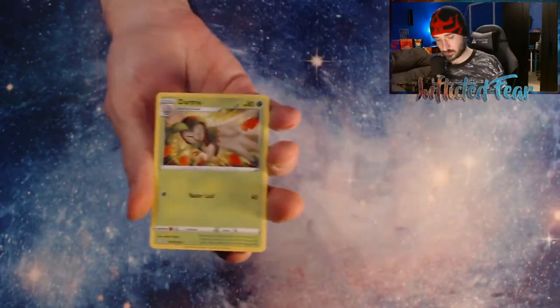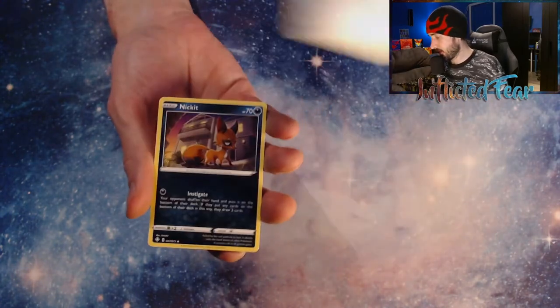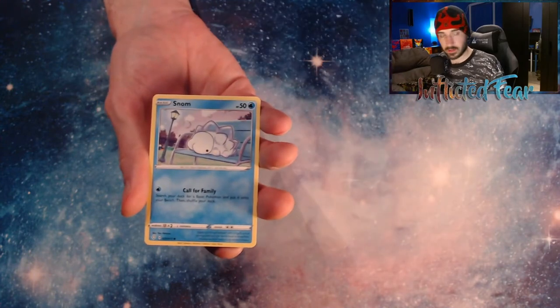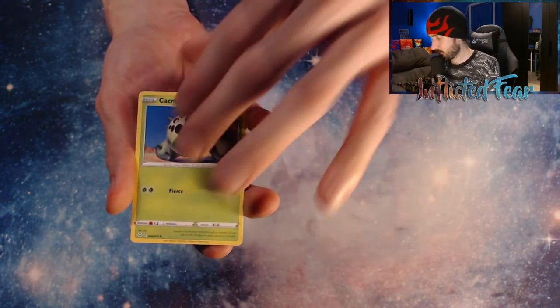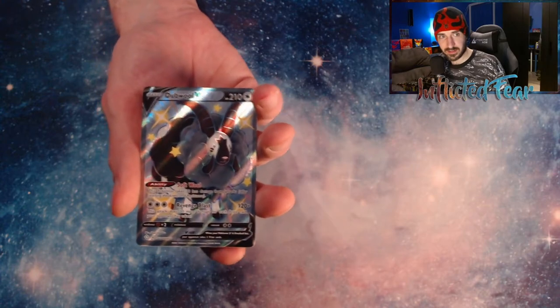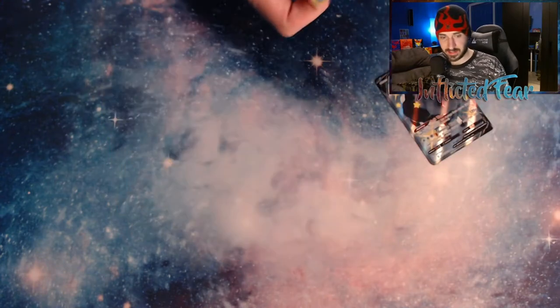We have Energy, Dark Tricks, the Rusted Shield, Ball Guy, Nickit, Corsi, Snom, and Morpiko. And Cackney. Oh nice — we got the Dubwool V Full Art Shiny! And a hit right behind it.